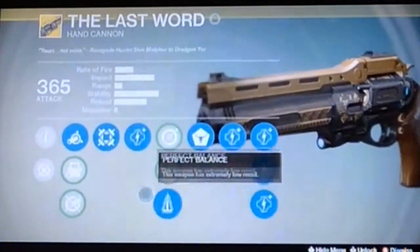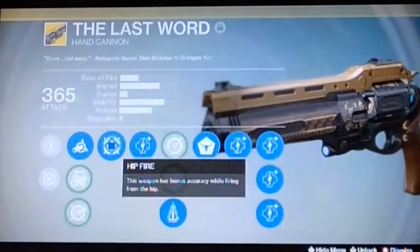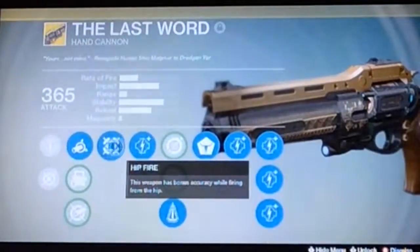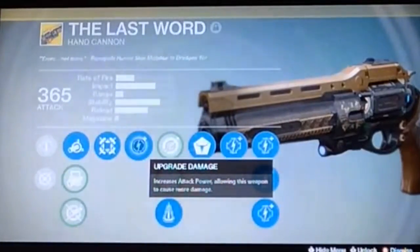Next perk: Hip Fire. This weapon has bonus accuracy while firing from the hip. With The Last Word, if you are up close I would advise not aiming down sights, and this perk will help a lot so the shots don't go flying everywhere.